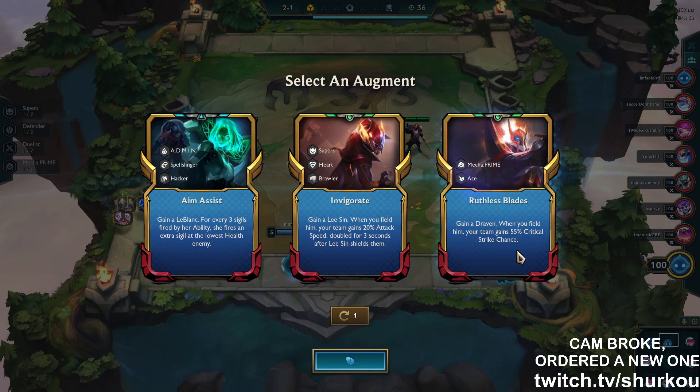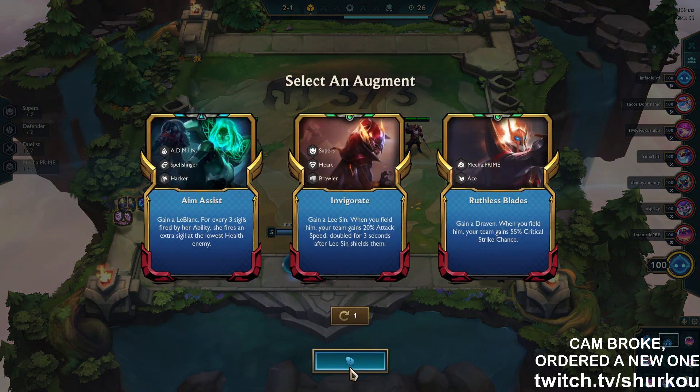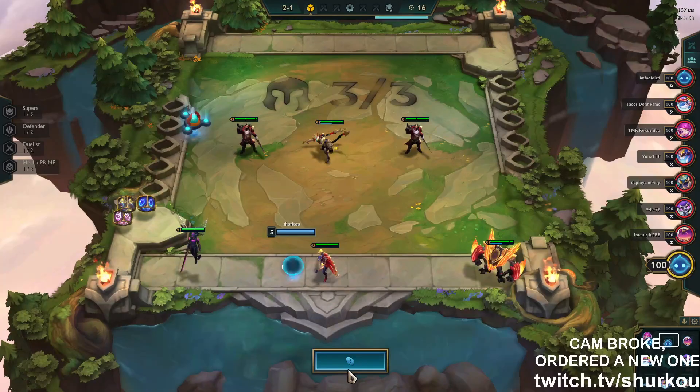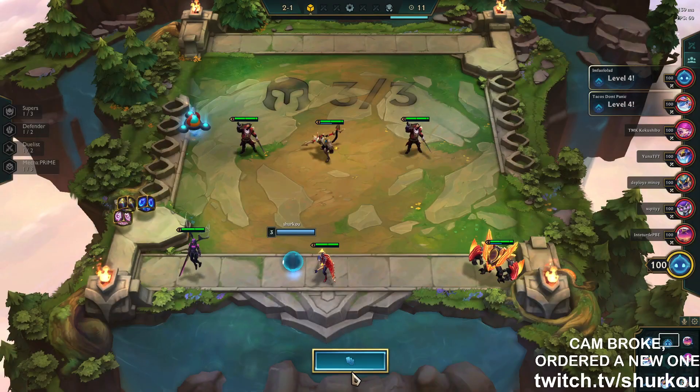Aim assist, Invigorate, and Ruthless Blades — I did not know you could get a three-cost unit as a hero augment at the start. Gain a Lee Sin when you field him your team gains 20 attack speed, or gain a Draven when you field him your team gains 55 crit chance. I'm not sure about this.